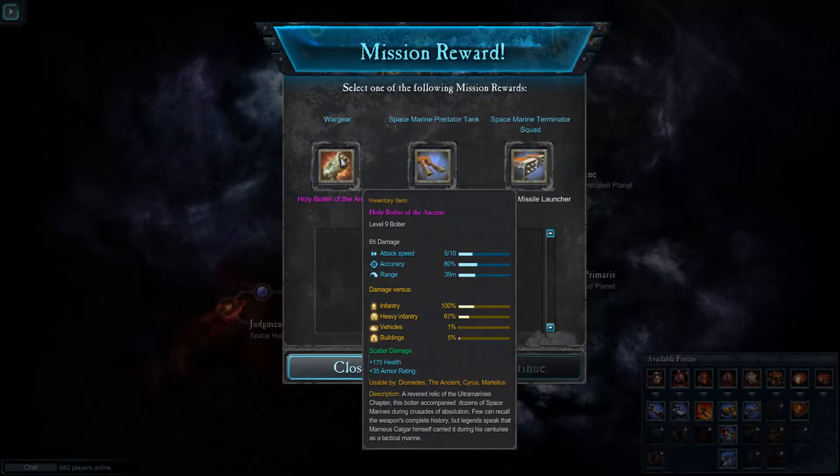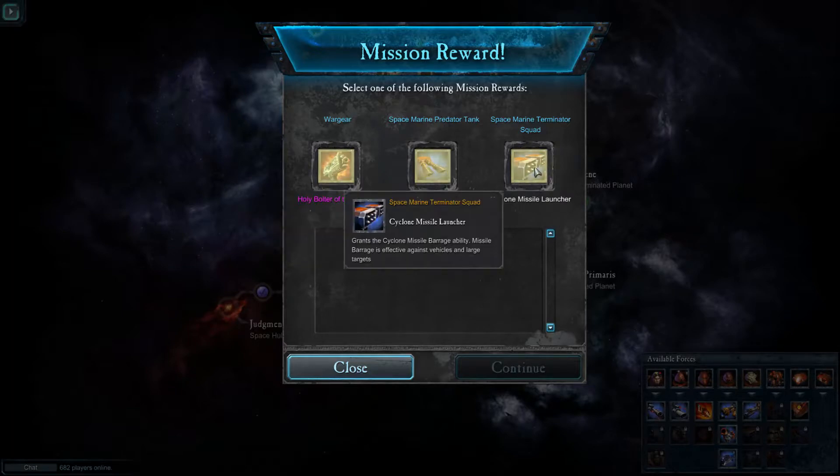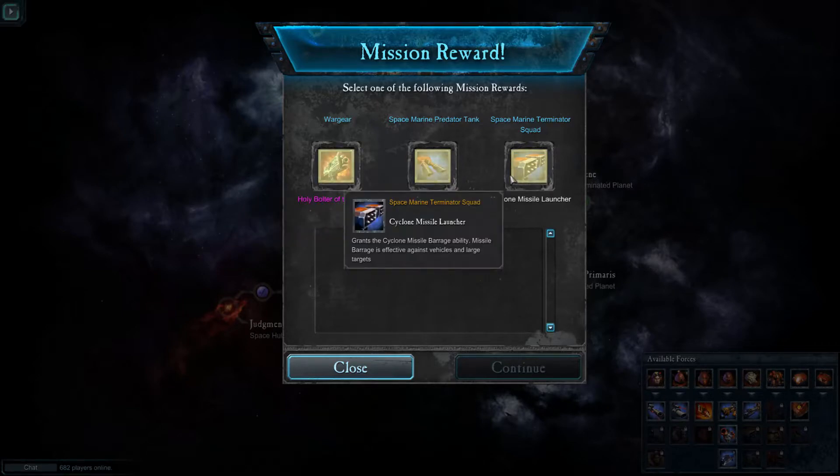Holy Bolter of the Ancient! Let's hold off on that at the moment because hopefully the item we unlock we're going to use for Cyrus - hopefully it gives us a sniper rifle. Which one do I go for? Anti-vehicle... let's go Cyclone Missile Launcher - screw it! Let's have some nice overpowered terminators.